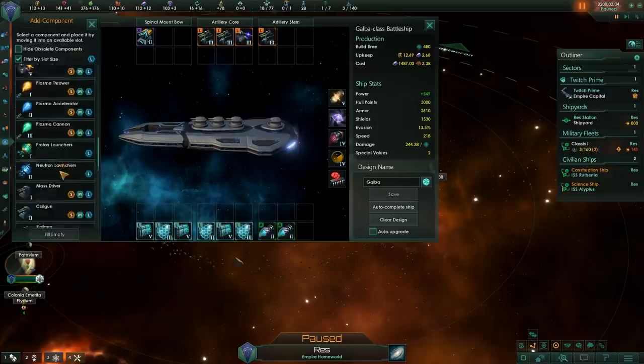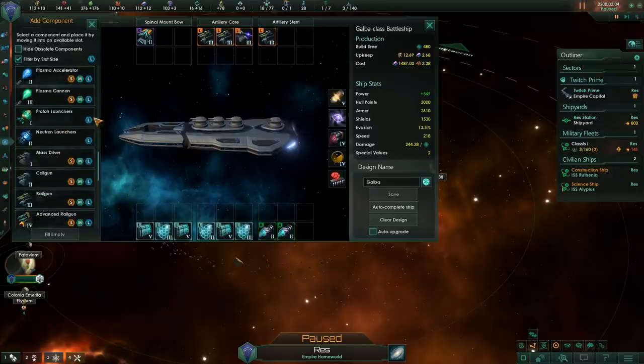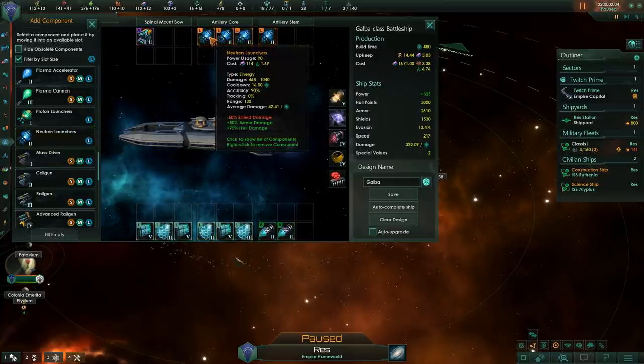Then there are particle launchers — these are proton launchers and neutron launchers. These ones do 50% less damage to shields, 50% more damage to armor, and 75% more damage to hulls. They are fairly powerful and only fit in the large slot and I like using them a lot. I will basically fill my battleship with neutron launchers as soon as I get them. They have very high damage and a long range, and if you have something shooting down enemy shields, these launchers will take care of the armor and hull rather quickly.